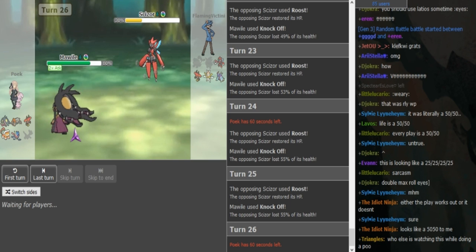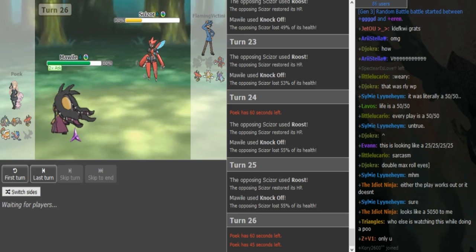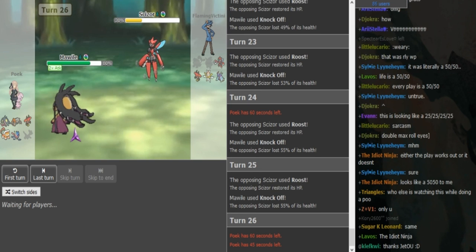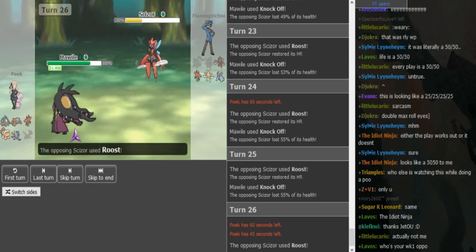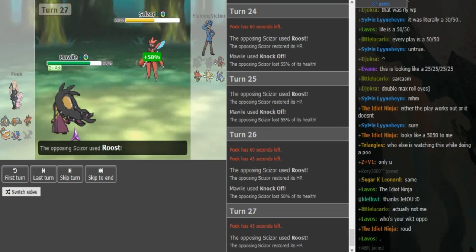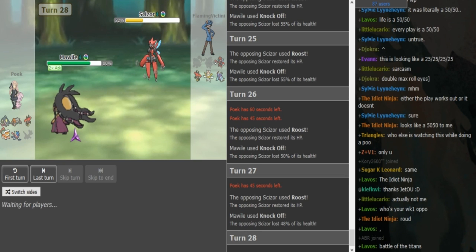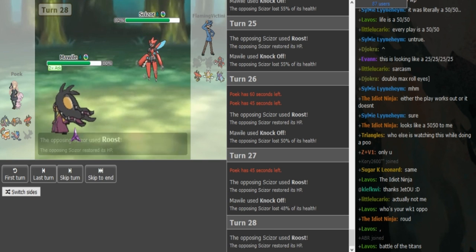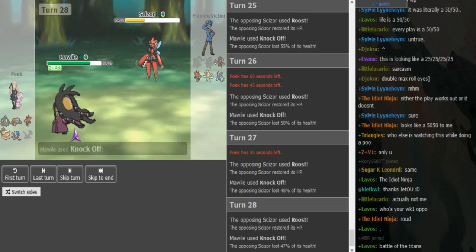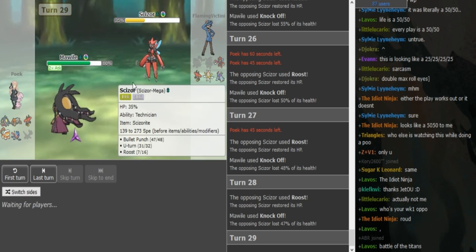Mawile is now at 80%, which means even after Bullet Punch, Kartana will not be able to kill it. So he probably has to then — Pex would die to a +2 Knock Off I think. He would have to sack the Scizor and use Bulu to weaken Mawile and then revenge with Scarf Kartana. But then his team is already so weakened — I don't see FV winning this, especially with Poik having Heatran and Lando alive.